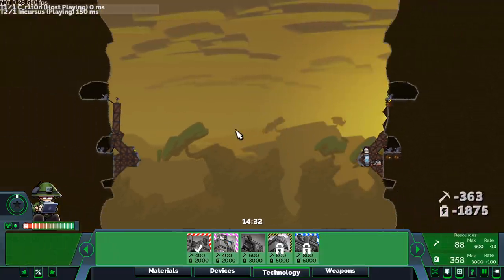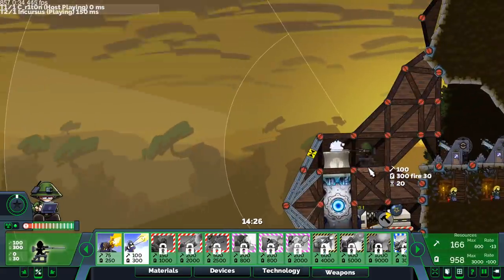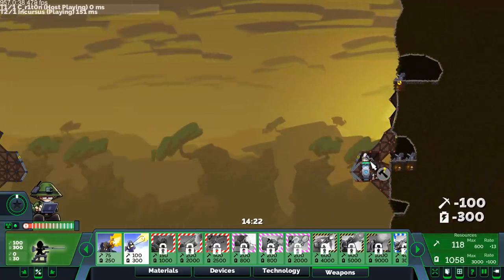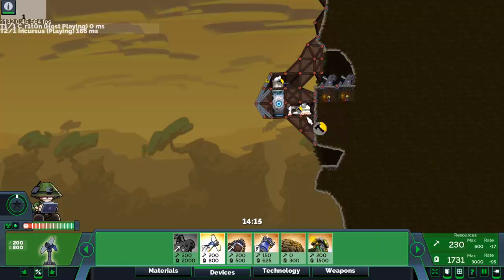Most of the time people don't expect the swarm missile and it catches them off guard — suddenly they're wondering if you're building turbines up there or weapons. I'm going to build a sniper just in case he comes out with weapons. Might be able to buzzsaw that too. I need a turbine.